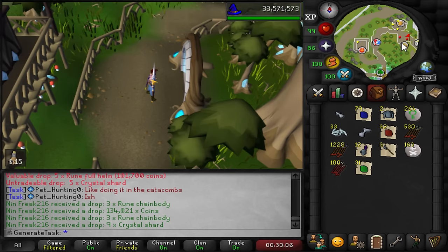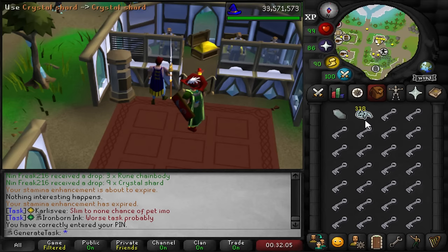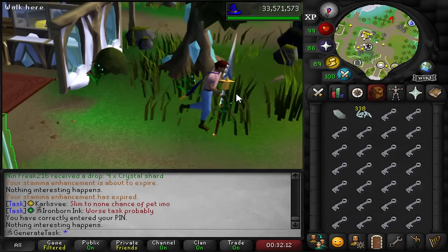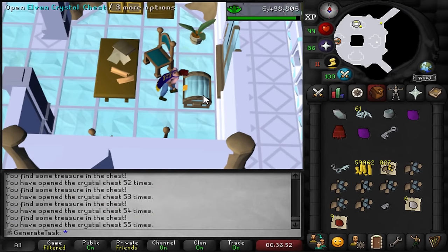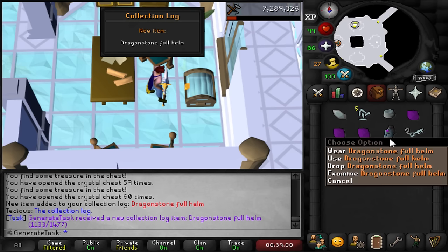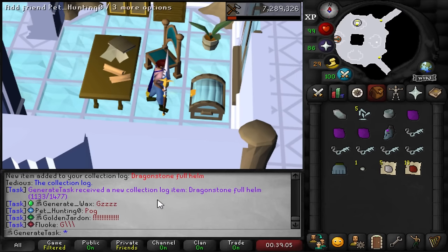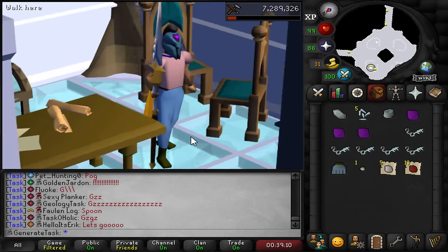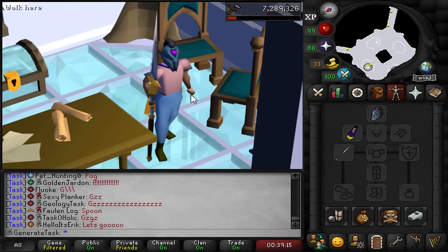That is 250 crystal shards for the armor seed - 338 shards to work with. So we're starting with 33 enhanced crystal keys for this opening. Ooh, a dragon plate skirt - that's the first one of those. Oh my god, yes! I got a dragonstone full helm! No way! We actually got an item on 60 chests! We completed the first miscellaneous task with a dragonstone armor piece!